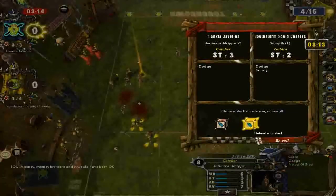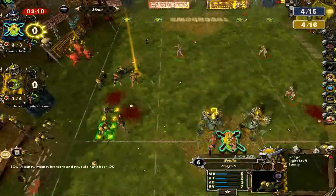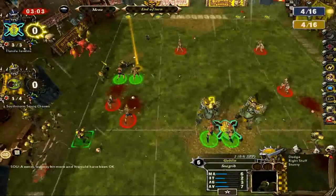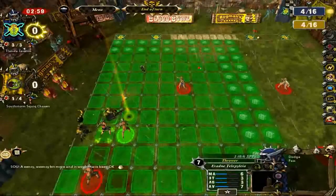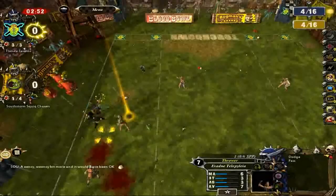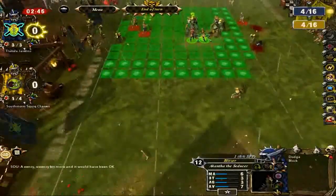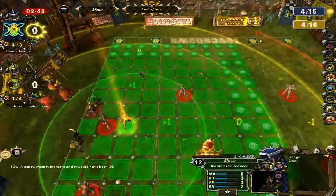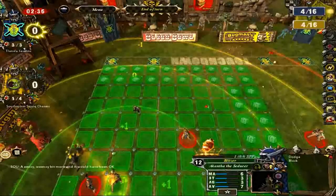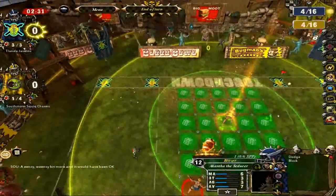We're going to knock down chainsaw dude and follow him. We're going to pick that ball up now — good, we got it! We can actually move further than where that catcher is so we're going to go all the way down through here to get as far away from those people as we can. We're not going to go any further than that — we're going to end our turn here. You have to keep an eye on it at eight turns — that's halftime — and then you switch sides.